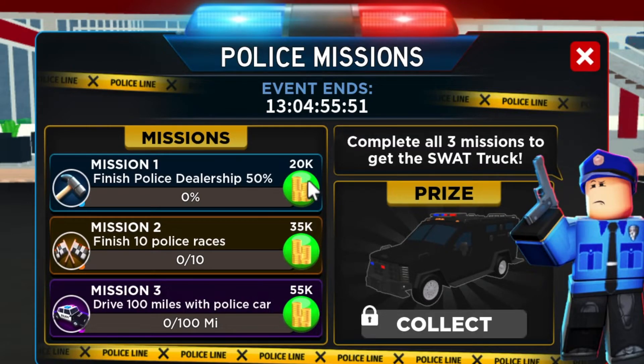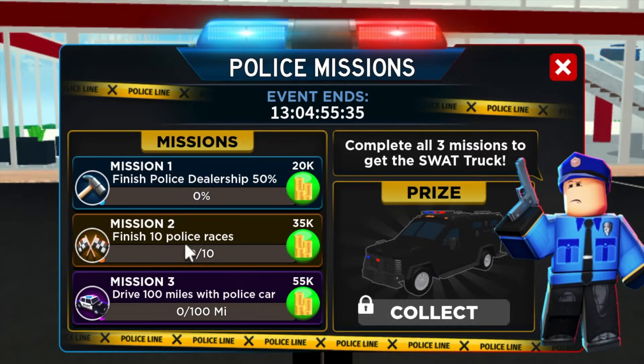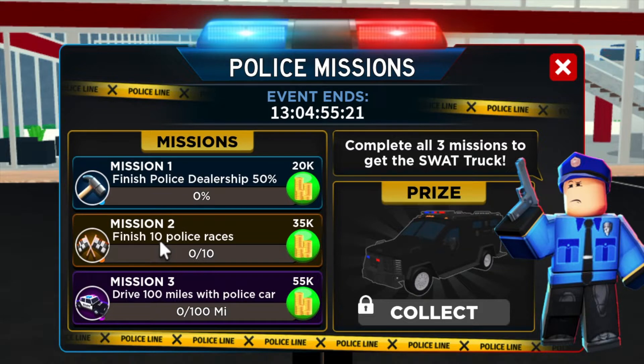There is a new police mission I have to complete right over here. The prize is a SWAT truck. To get it, I need to finish the police dealership at 50%, finish 10 police races, and drive 100 miles with a police car. I'm gonna do the dealership later — first I need to complete the 10 races and drive 100 miles.